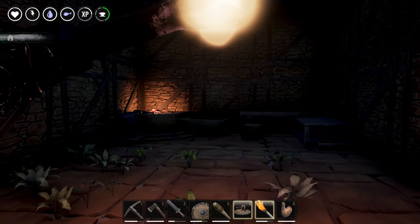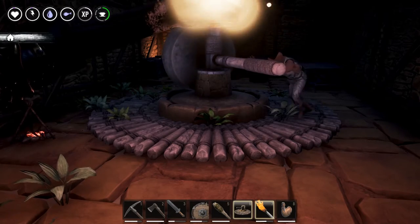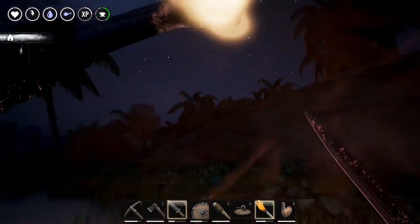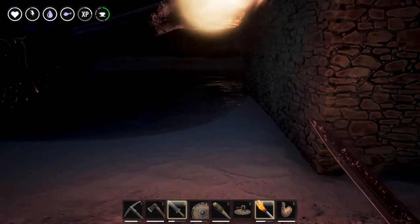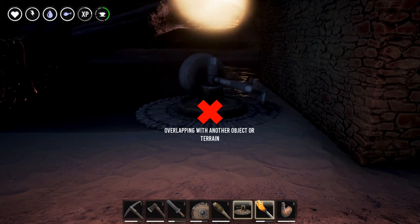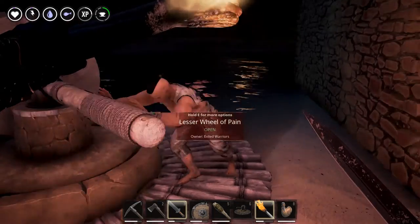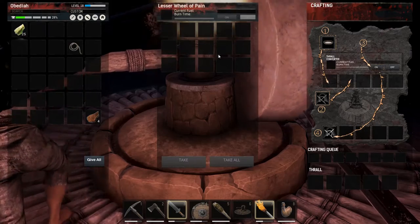How big is a lesser wheel of pain? That's cool looking — that's definitely an outside thing, right? Let's move this outside. Let's get our sword out in case we encounter hyenas, because we almost always do. We'll put our lesser wheel of pain right here — make him walk in the water. Hey, there's a guy pushing it already. Did it come with a free guy? I love free guys.